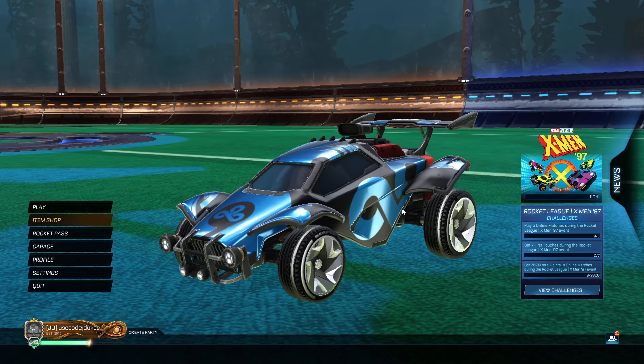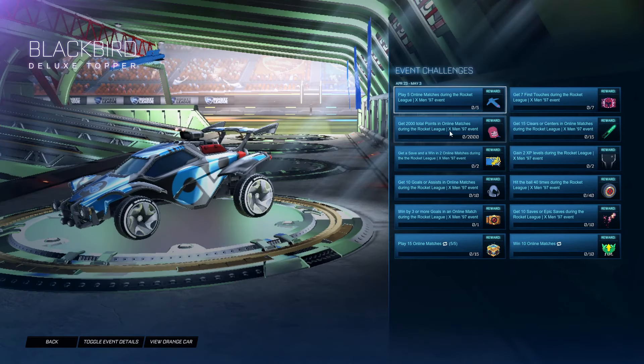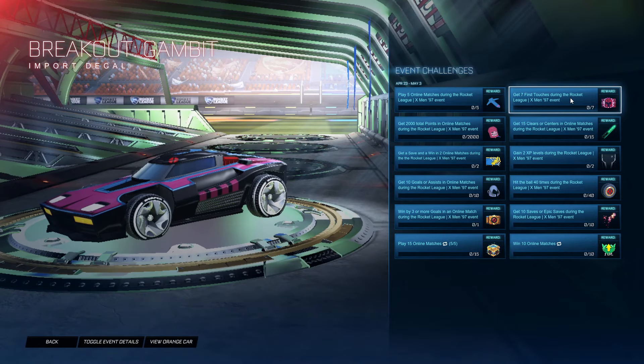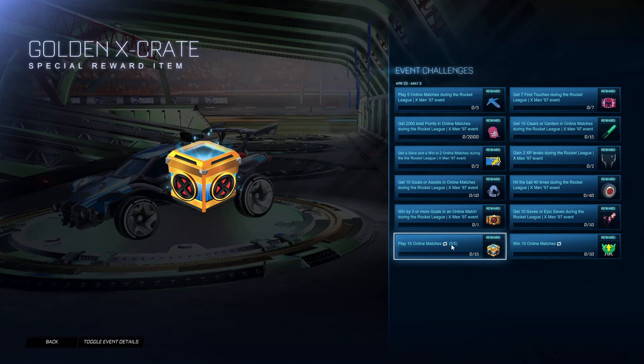All right, W shop. Let me see a little bit of this stuff. This is some cool stuff — you can get the banner for free. Some pretty cool stuff in here guys. This is a pretty good event, and you can get these Golden X Crates. I'm excited to get some of those.